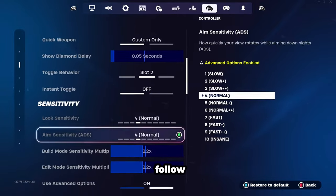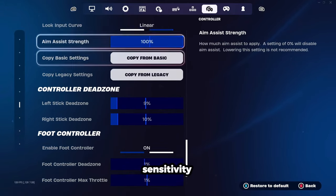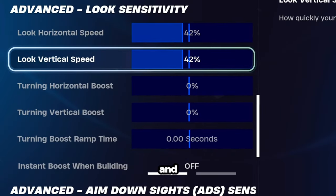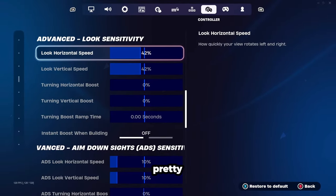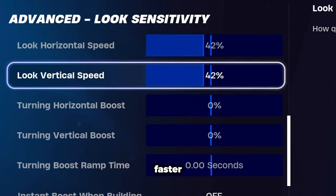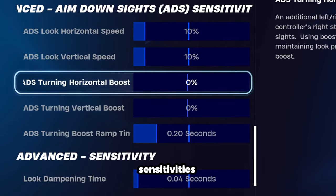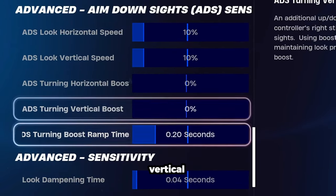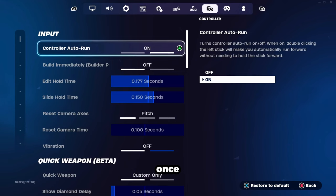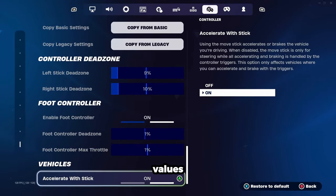Moving on to the Xbox controllers, which we're going to follow a relatively fast sensitivity. Feel free to copy these values for a PlayStation controller also if you want a faster sensitivity, and vice versa. With build mode and edit mode sensitivity multipliers on 2.2, as well as our look horizontal and vertical speed on 42%, you can get a pretty fast sensitivity all in all. You can adjust the look horizontal and vertical speeds if you want it to be slower or faster — anywhere from 40% to 46% is a good number and won't hurt you at all. We're going to follow the same ADS sensitivities as PlayStation with 10% on the horizontal and vertical speeds, 0.20 seconds on ADS turning boost ramp time, and 0.04 seconds on the look dampening time. Feel free to copy the rest of these settings. I actually used to play on the Xbox controller back in Chapter 2 and these were the values that I was using.